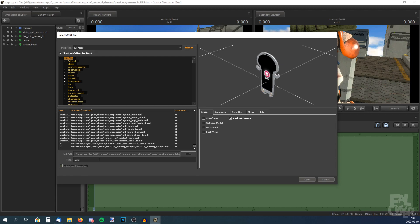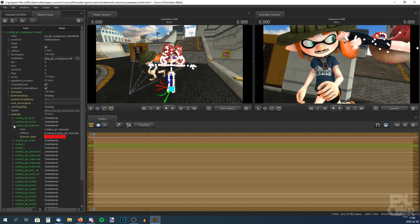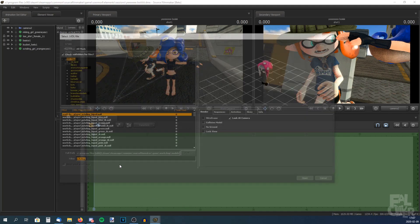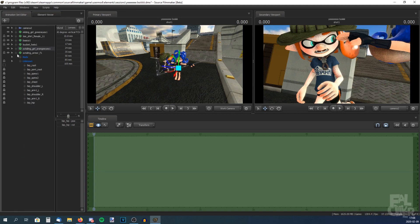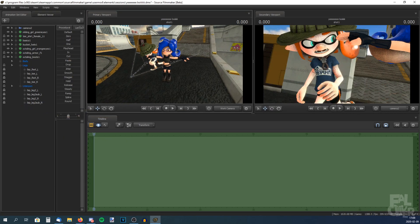Orange eyes, why not. Let's change the hair color — Add Override Materials, Show in Element Viewer, Model, Materials, Octoling Girl Team Color — and let's pick blue because I like blue. Let's also change the skin tone. Open up the eyes. Remember to save. And now let's put on some octoling armor — same process as before. Remember to save. And now it's time to pose her.